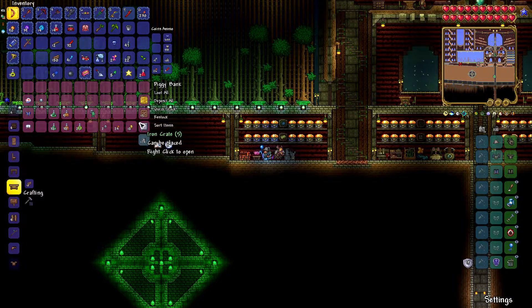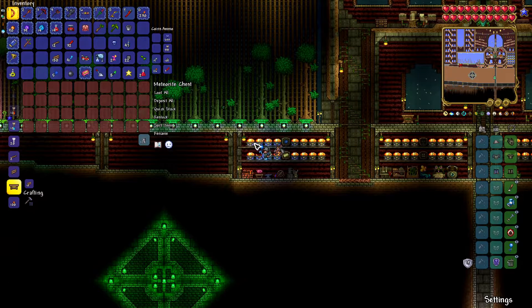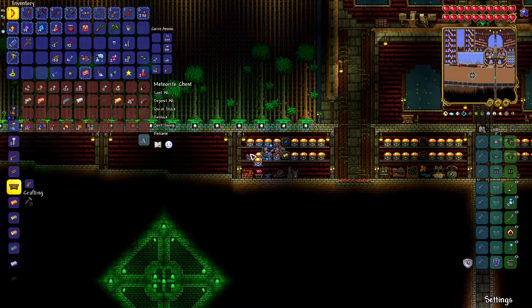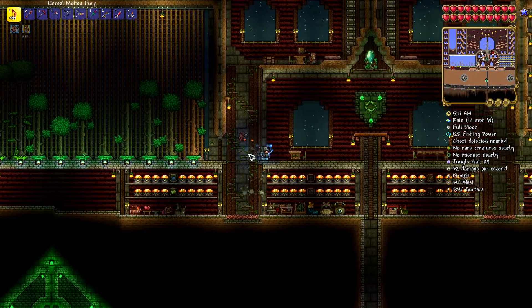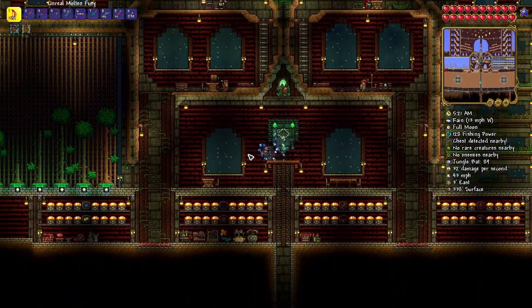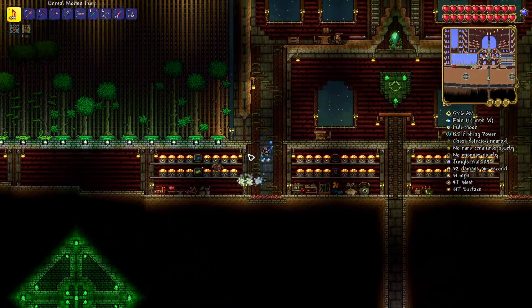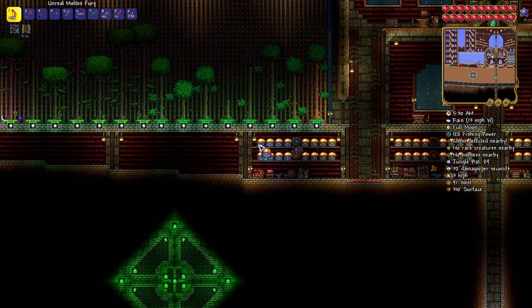I've got these crates here — I'm hoping there's going to be some bait in there that I can use, but I haven't opened them yet. The only other thing I think we need to make is the Night's Edge, ready for making True Night's Edge. And past that we'll be making the Terrorblade, and then past that we will be making the Zenith. So first things first, we need to figure out what we need for that.